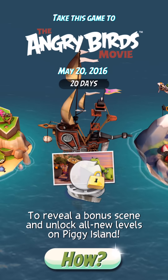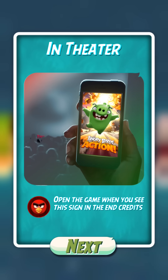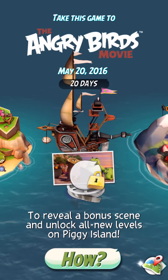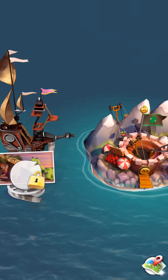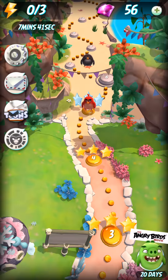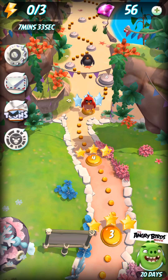Take this game to the Angry Birds movie, May 20, 2016, to reveal a bonus scene and unlock all new levels on Piggy Island. Open the game when you see the sign in the end credits. The game needs to use the device's microphone to hear the approaching piggies — the sound won't be stored, sent, or used for anything else. We get a new island, all new levels for going to the movie.